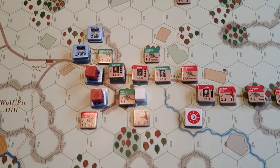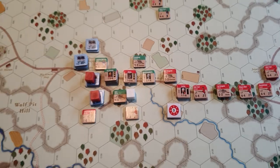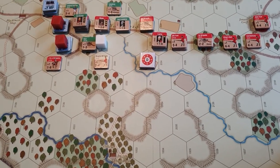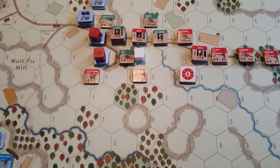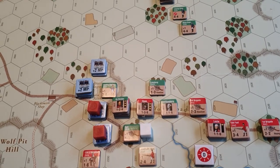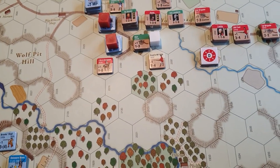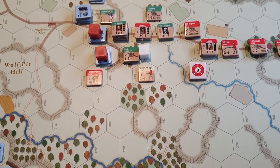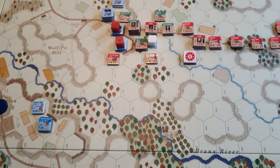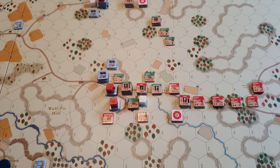Down south — or actually to the west since the map is on its side — is the American right flank. British units have closed with the Americans and are attempting to push this advanced force out of its defensive positions. The attacks have not been particularly successful. They played a card which allowed them to advance and take one hex. Another attack resulted in a loss of an American step, which cost the Americans some morale. Another attack went in badly and the Americans inflicted a disruption on one of the British units, knocking their morale down.